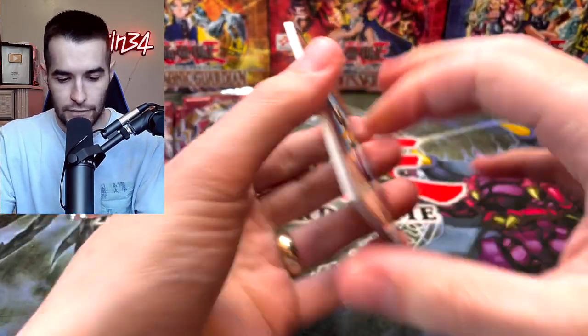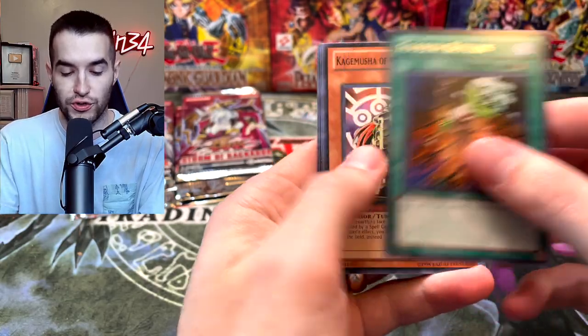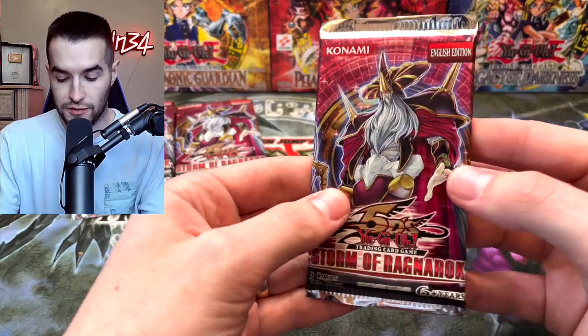Storm of Ragnarok — let's go. Bristow, Yaksha, Karakuri Ninja, Vylon Matter, Foolish Return, Kagamusha, Zero Force, and Scrap Shark.